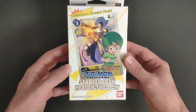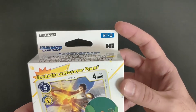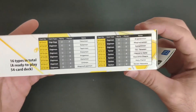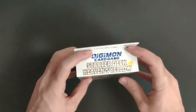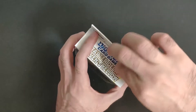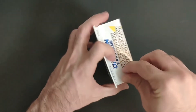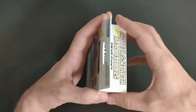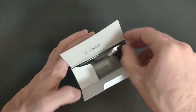Hello everyone, today we're going to open the Digimon card game starter deck - the yellow one, Heaven's Yellow, marked ST3. The contents include the booster pack and the team deck. To open it, remove the two stickers on the side, hold it from both sides, and shake it a bit to open it and see what's inside.